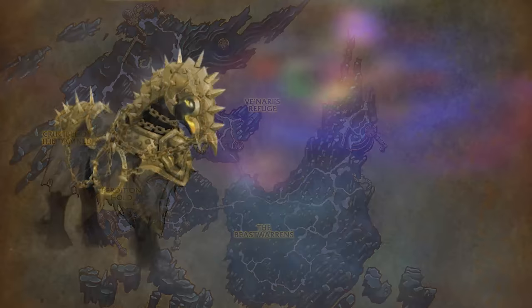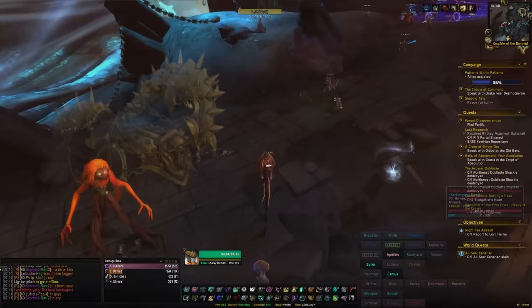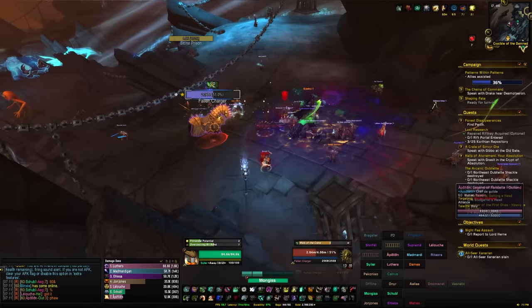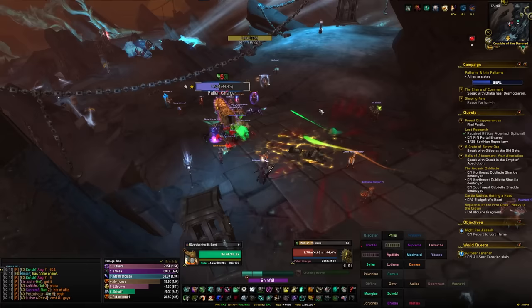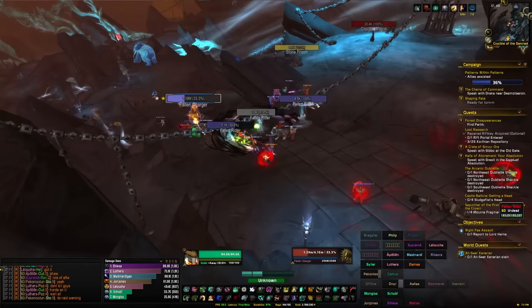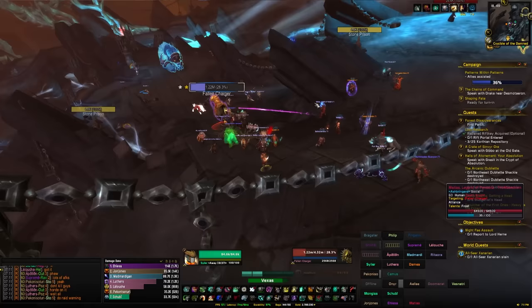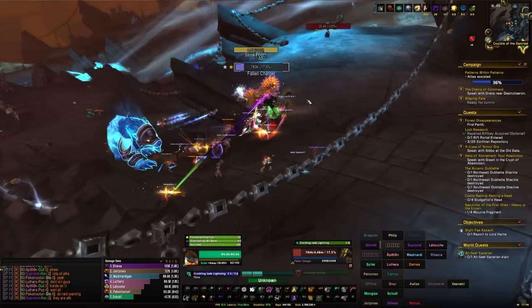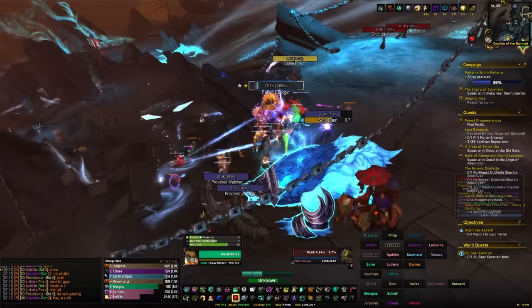Head over to the Maw next for the Fallen Charger. Getting a kill gives around a 10% chance at the Fallen Charger mount, which looks really good. The respawn timer is very long — around 4 to 16 hours — but it can be killed once per day for its loot. A saving grace is if the Fallen Charger runs to the end of its path and despawns, it respawns much faster, around an hour. Park in a camp group, keep an eye on your screen, kill it when it spawns, and you'll have that 10% chance.